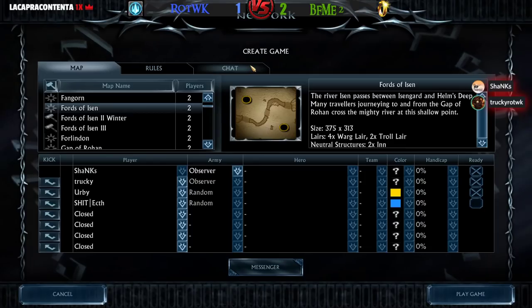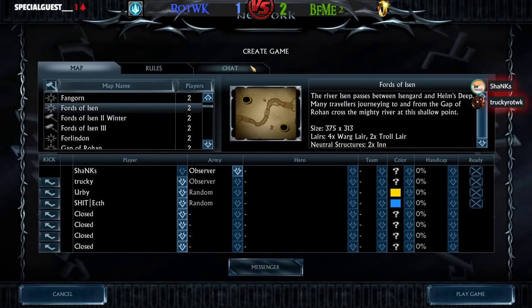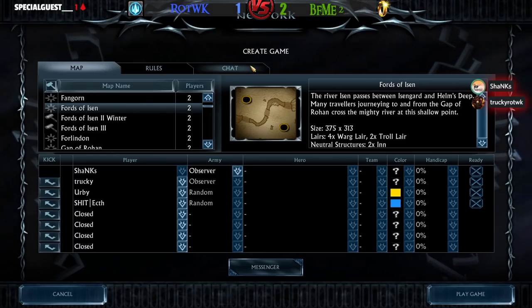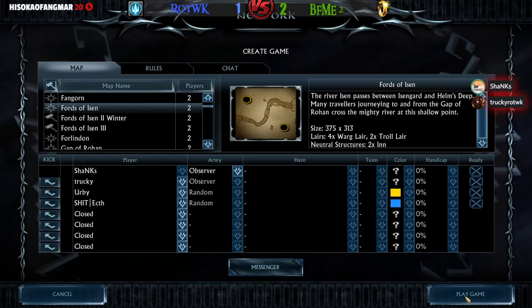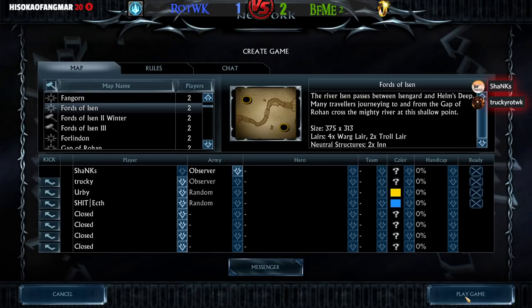Alright guys, little update — the 2v2 is going to be a delete, we're going to continue with that in an hour. But for now we're going to have a 1v1 between Ecthelion against Irby on the map Thoughts of Eisenach. Both players picking random like a boss.